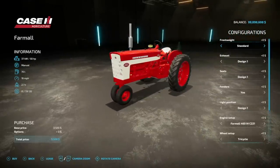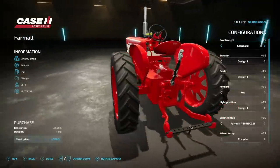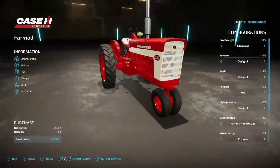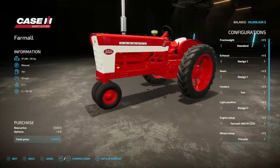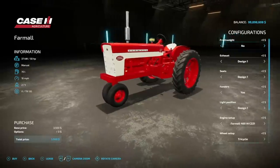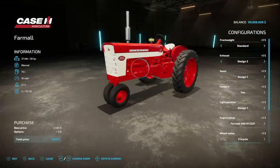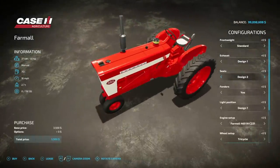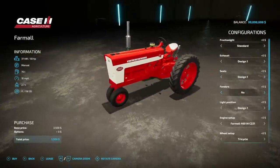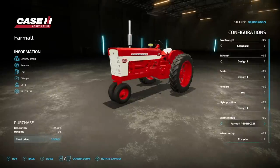Starting off today with new mods for all platforms, we have the Farmall 460/560. This has got 50 horsepower, manual transmission, 70 liters of fuel, 16 mile per hour max speed, and weighs 2.7 tons. It looks good — there's something that seems like it's missing, but maybe that's just me. As far as customization, we've got front weight options: 45, 90, 135, 180, 225, back to standard. Exhaust designs one and two, a couple different seat designs, fenders yes and no, and a couple different lighting positions.